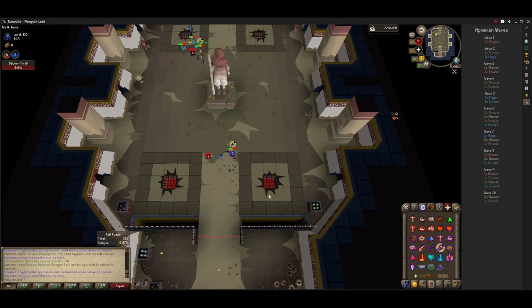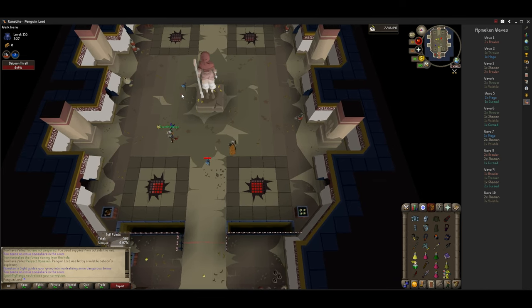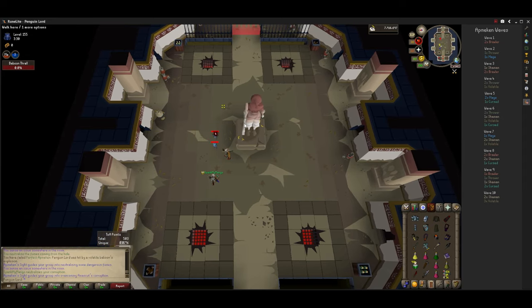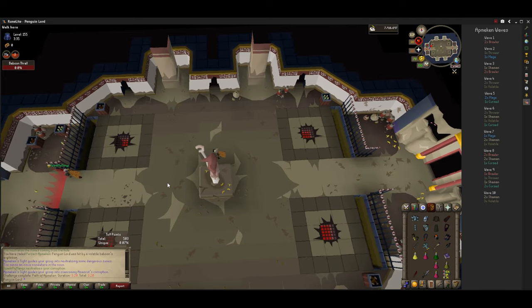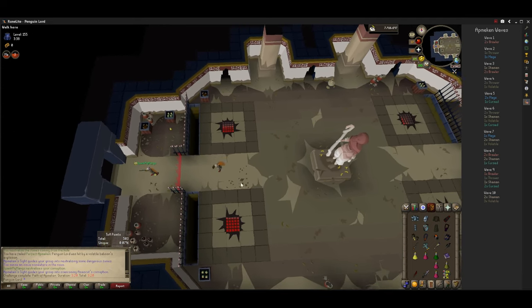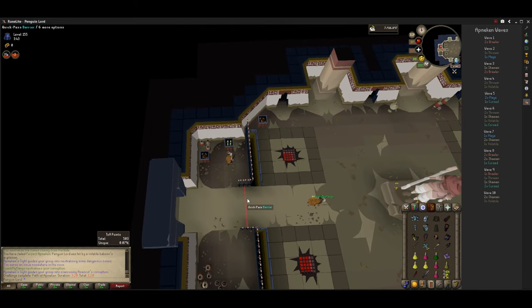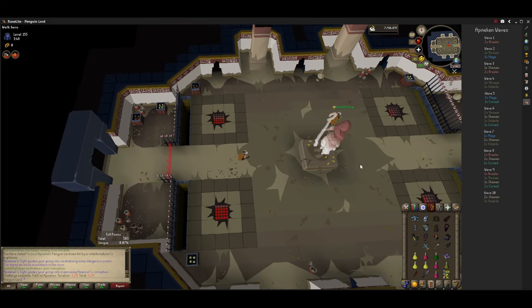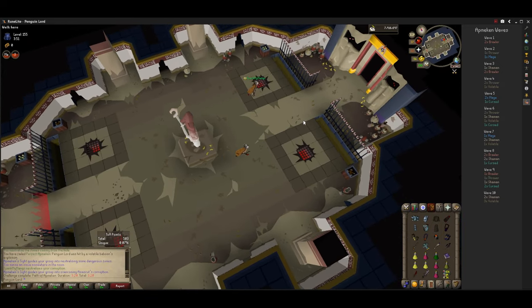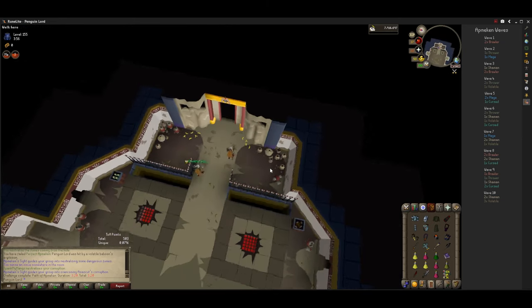When no more monkeys are spawning and we just have the thralls to deal with, we are finally done with the room. Run back once the room is clear and pick up your resources. If you're learning the raid and dying a bunch, don't worry about expending your resources — just use the Honey Locusts. But if you're trying to get through with minimal deaths, which should eventually be your goal, I find I usually need to use at least one Cerebrew and three Super Restore doses once I'm done with this room.